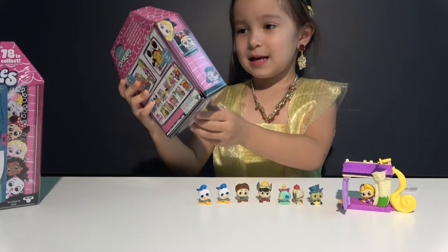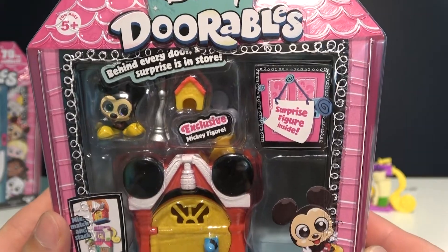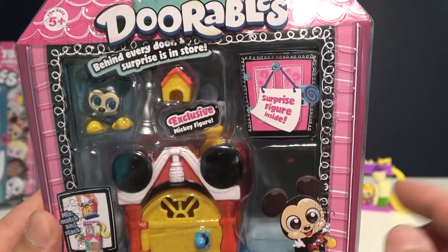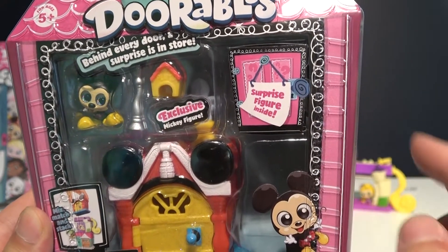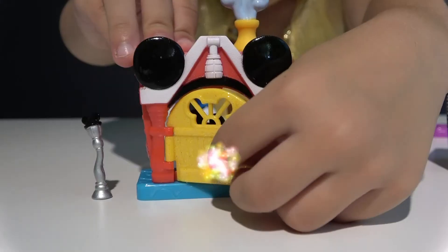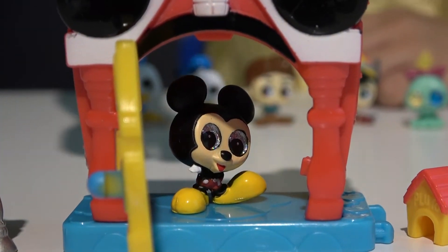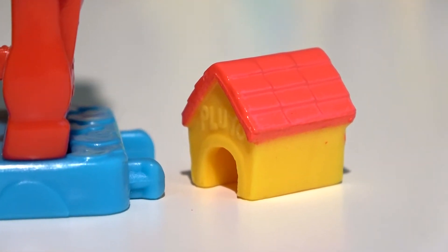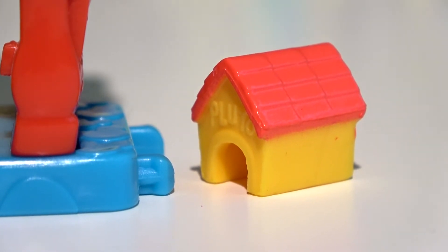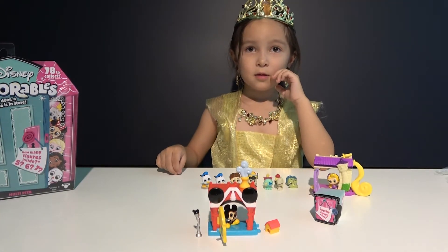This one is called Mickey Mouse House with a play set. It's Mickey House with exclusive figure Mickey, some accessories — looks like Pluto's house — and one mystery figure. Let's check Mickey House. Oh, there's Mickey — somebody's home and it's Mickey. It looks like Pluto is gone — nobody's inside this house. He ran away and got lost.